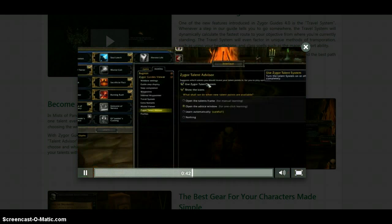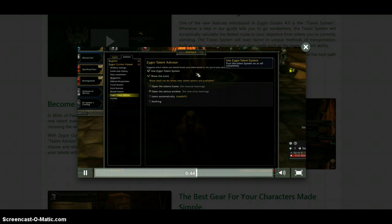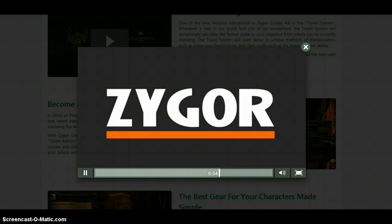Also, you can change how automated the Talent Advisor is in the options menu, setting it anywhere from simply notifying you of which talent to take, to automatically spending points for you in the background as you play. As you can see, the talent system has never been easier, and the same goes for our Talent Advisor. Both now work harmoniously together to give you the best playing experience possible.